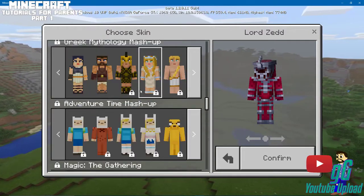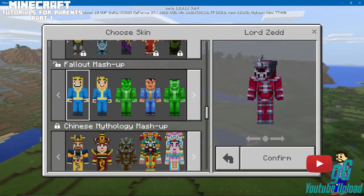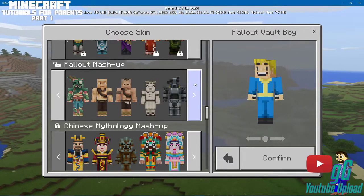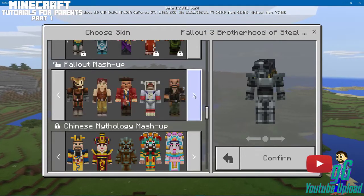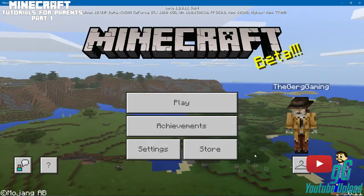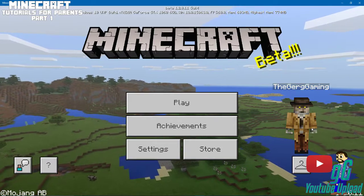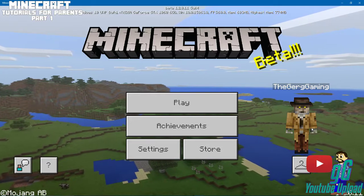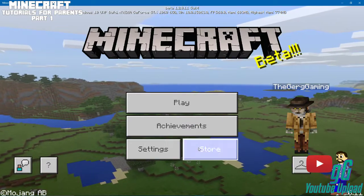Before we start and go to the next stage of this, let's do a mashup pack that we have. We could do Vault Boy, or the Fallout 3 Brotherhood of Steel armor. Let's do Nick Valentine — let's do that. So we're going to be Nick Valentine. I kind of like that skin, it's cool. So basically that is the setup, that's the main screen. That's basically all that's on it — you'll play, you have achievements, you have your settings and your store.